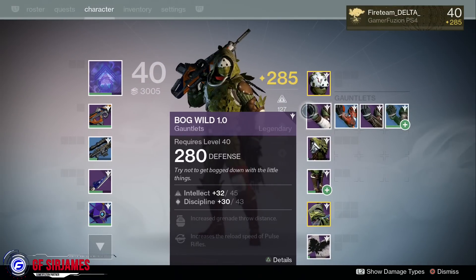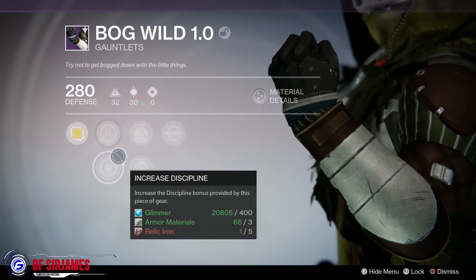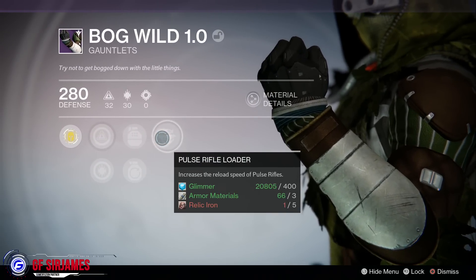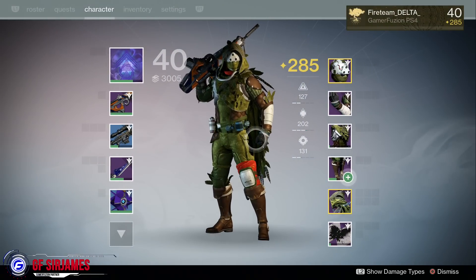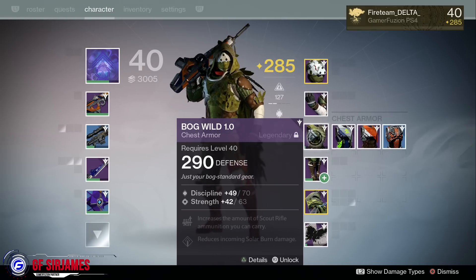Next up are the gauntlets. This one features Intellect and Discipline boost, Impact Induction, Fastball, and Pulse Rifle Loader. Of course there are variations of these armor sets, so you may get another set of gauntlets that's a bit different than what I have in front of you — that's something to keep in mind.